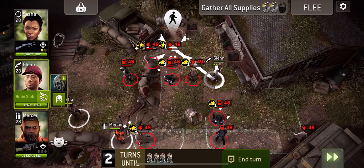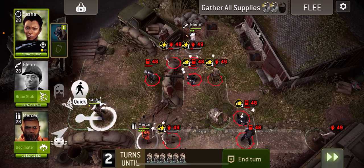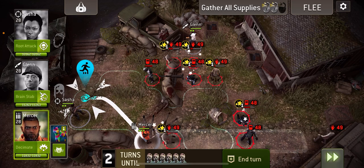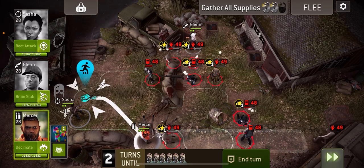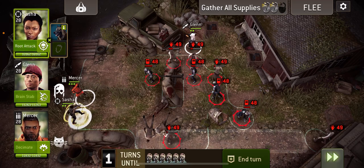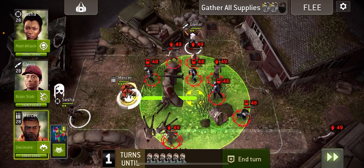I'm gonna come back up here with Glen and try and get charged back up, kind of hoping to get Glen into a position where he's closest to this walker. It did work — Glen was closer to here than my other two survivors, which meant that it tried to get to him but couldn't reach, so he didn't go anywhere. So I can move forwards with Mercer and stun all this.